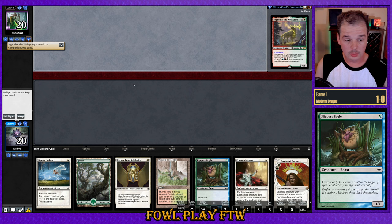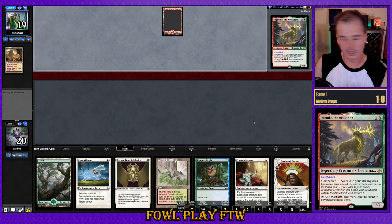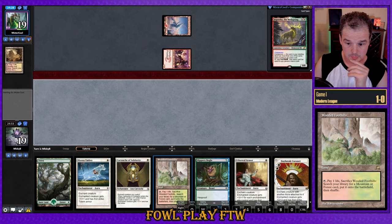Here we are for match number two. We lost the die roll versus Mr. Cool. This hand is definitely keepable, although there's only one white source in hand. We could be versing Tron, Underworld Breach — looks like a Prowess deck. Daybreak Coronet in hand, so this is potentially going to be about stalling until we can resolve Daybreak Coronet and overwhelm them with life gain.